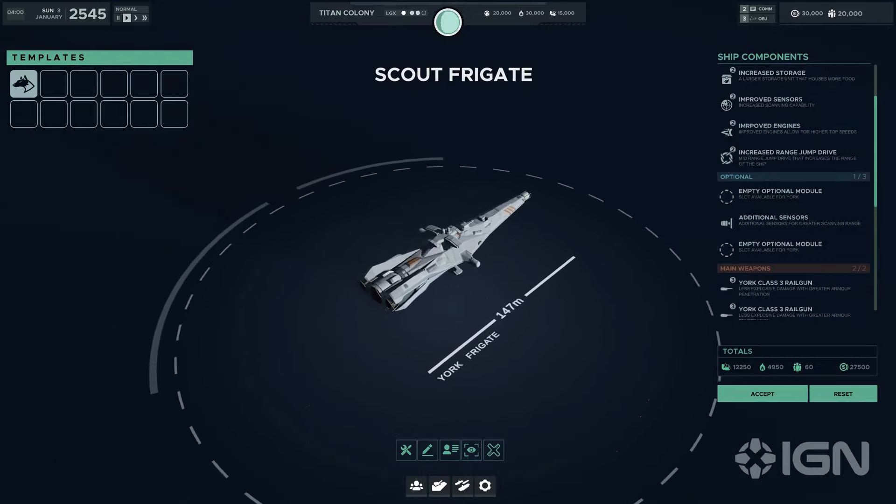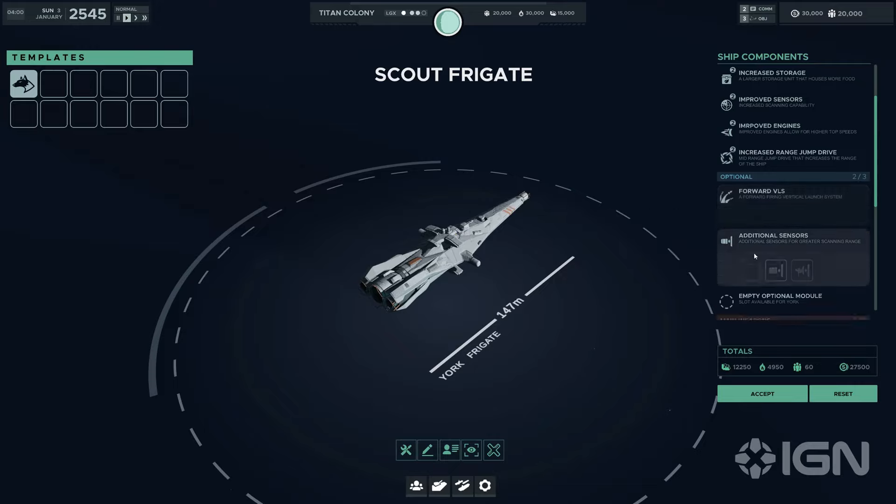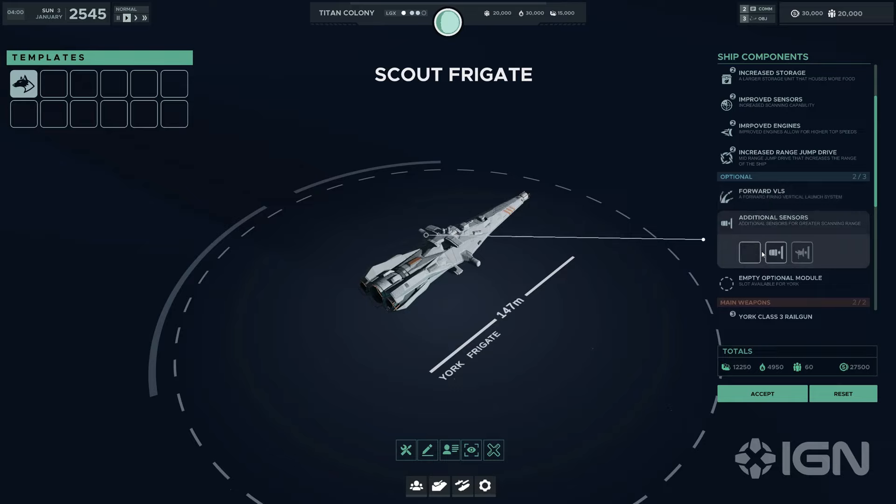The trailer reveals some of the optional modules available. We can equip the York class frigate with additional sensors, which significantly extends its scanning range, making it an ideal candidate for early threat detection and strategic oversight of the battlefield. The increased range can be a game changer for plotting fleet movements and identifying key targets. There are also advanced countermeasures, which allow the York to effectively cloak its drive signature, making it a slippery target in stealth missions — crucial for approaching enemy lines undetected or escaping from a tight spot.